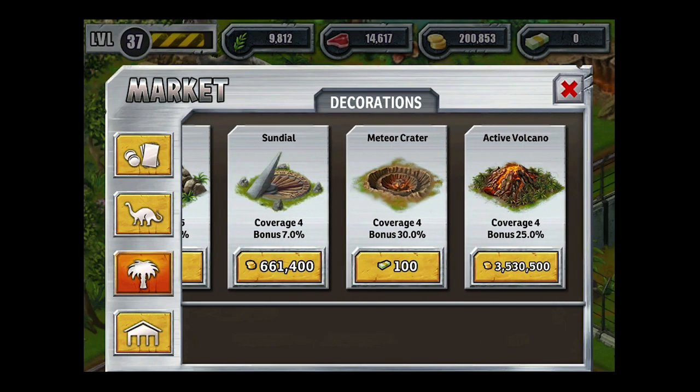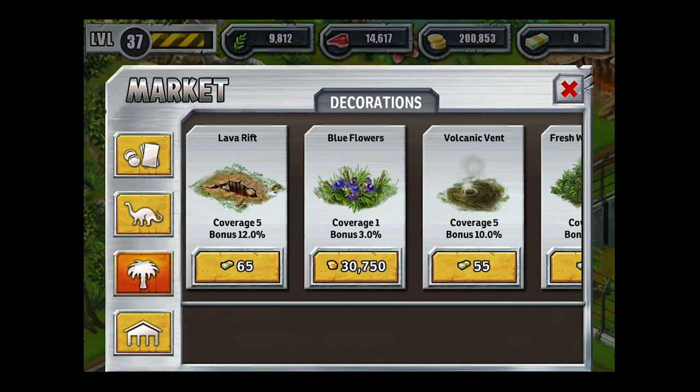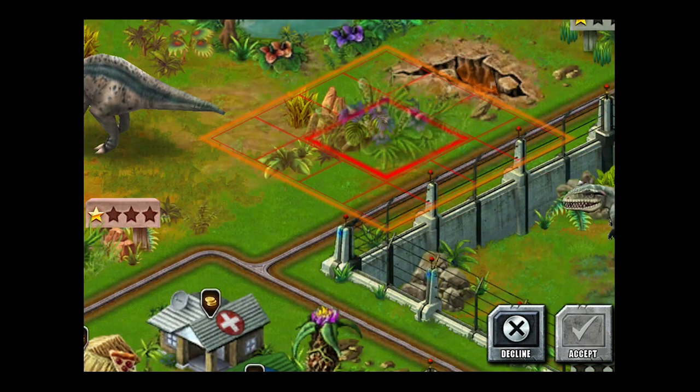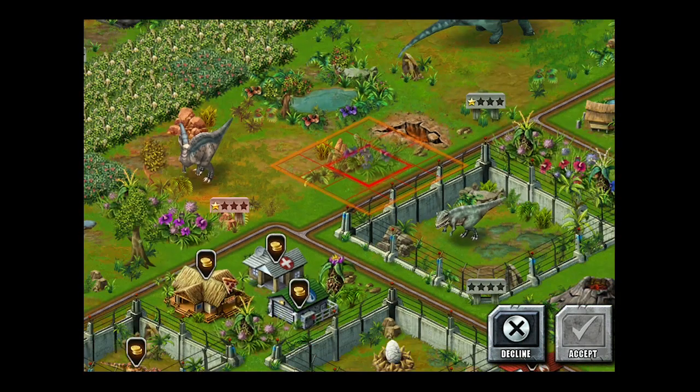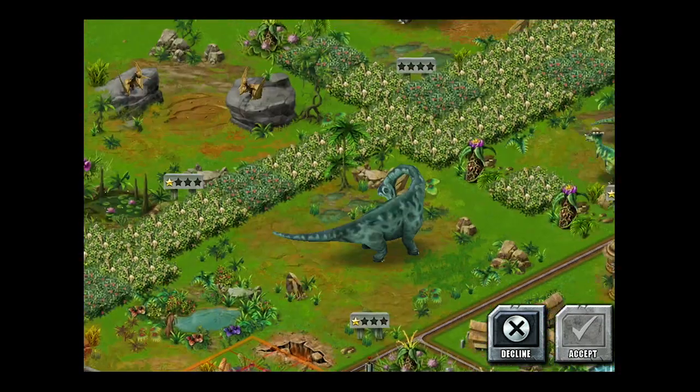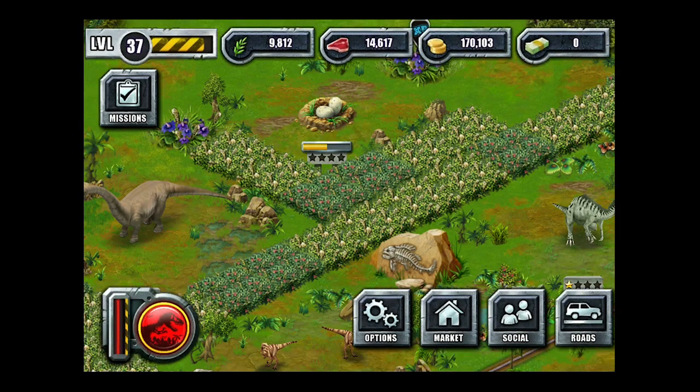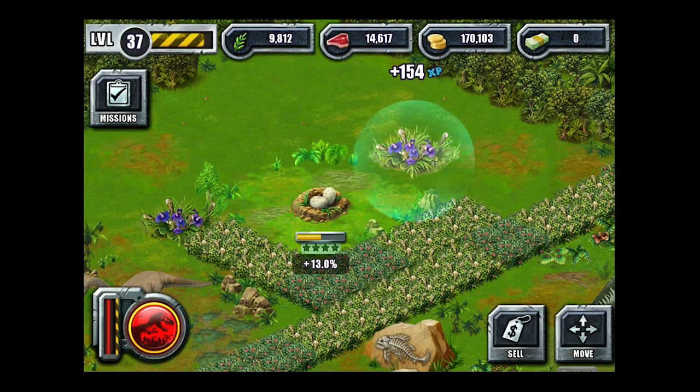The active volcano — that would be giving us the best bonus there. Anyway, we're going to place down these blue flowers like we need to for the mission. A little zoom out here. We'll just stick them over here in the corner where the Dryosauruses are going to hatch soon. Collect that, and boom — mission complete.